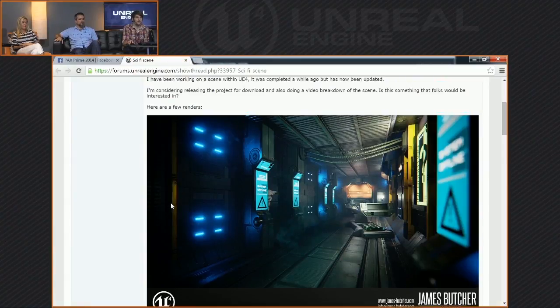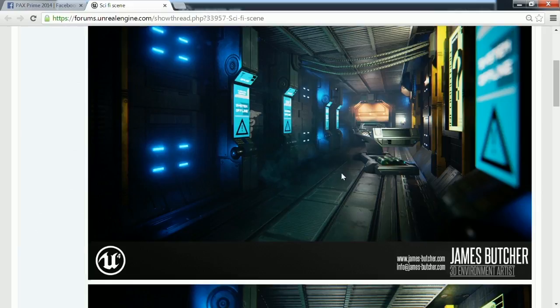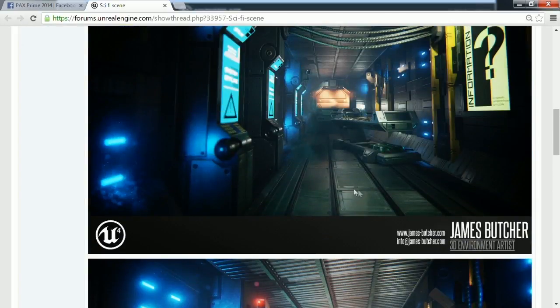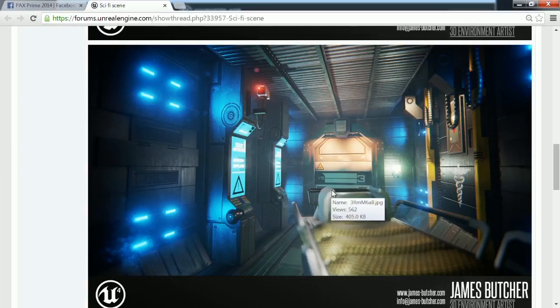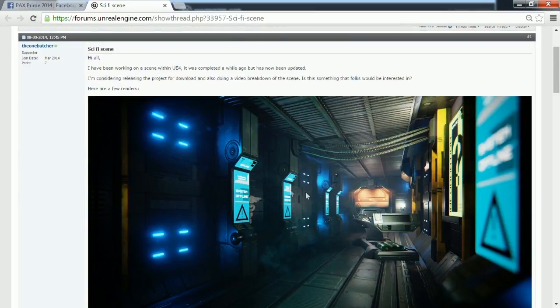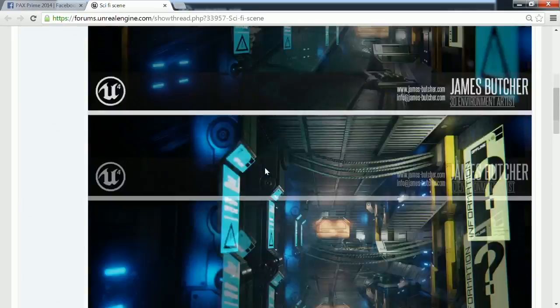One more — this one's not necessarily a video, but I've got James Butcher, an environment artist, working on a gritty space scene. Just really great use of lighting, and a really neat space aesthetic — love his material work, love the way the floors look, love the way the screens glow. James is also based at Staffordshire University in the UK. He's one of the key people who helped set up the partnership over there and helped run Make Something Unreal Live 2013. He's also made this project available to download from the forum thread, so you can pull it right down and see how he put it together.